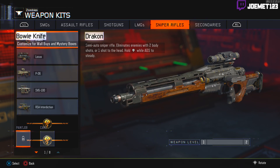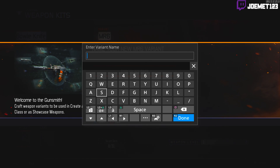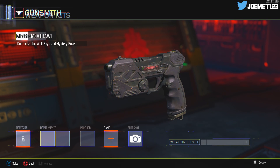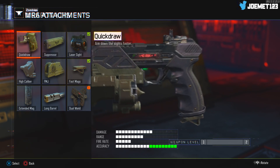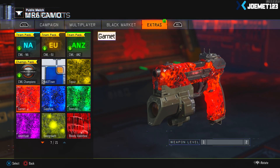Now pick up controller number one and swipe over to the secondary section. You can now select the MR6 and create a variant of it — make a name, select confirm. Add some zombies attachments to this weapon. Attachments like fast mags and laser sight will work, but some like akimbo won't. If you add an incompatible attachment like akimbo, it'll just unglitch your weapon and spawn it in as a default MR6 with no camo or attachments. So just throw on compatible attachments and whatever camo you want, then hit back and hit save.